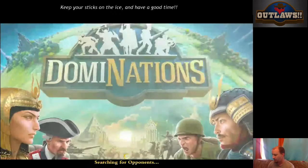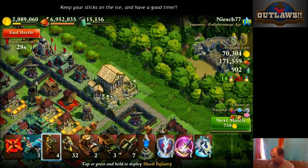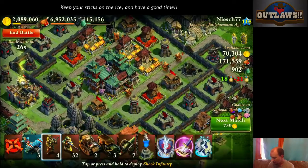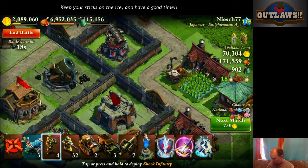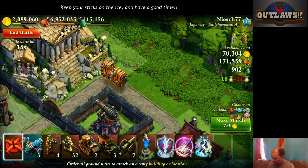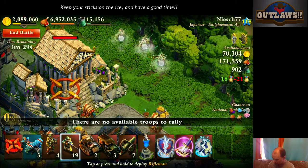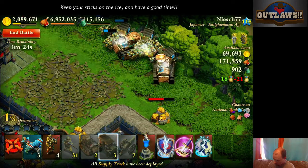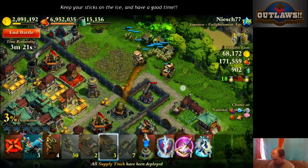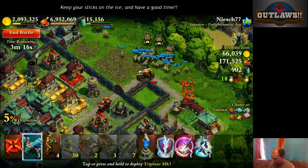I've got my three planes and my full army — not using any tactics, though I do have them available. This is another Enlightenment-age base. I'm going to take a quick scout. I want to get into the heart of this one. We'll come in right there and start with my little foot soldiers.